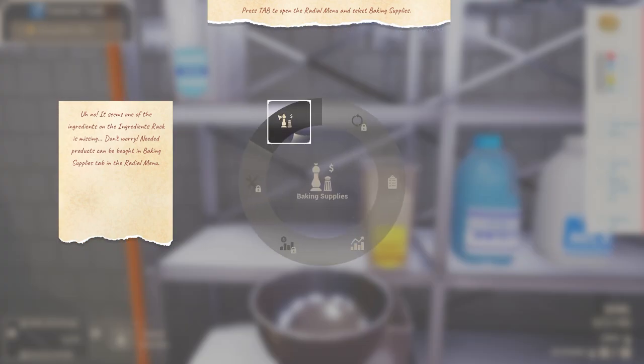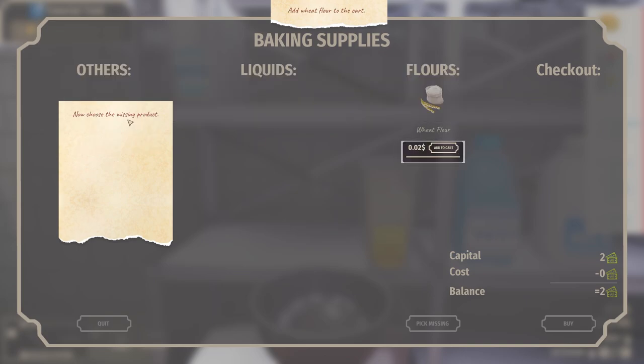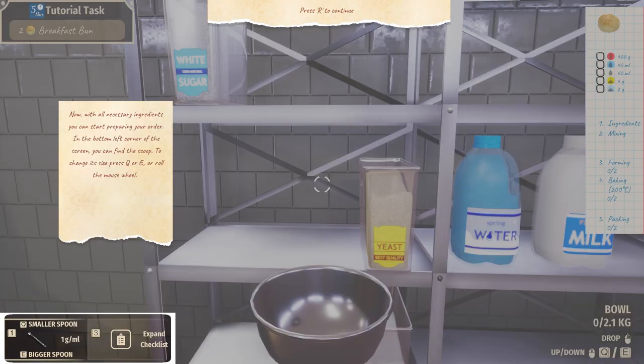In the radial menu, we need liquids. There are split into three categories: flowers, liquids, and others. Now choose the missing product. Technically I had no idea we were missing this. That's all I need? Just $2 worth of flour? You can see what's in your cart in the checkout part. Below it you can find information about your capital, cost of products, and balance after buying them. Press buy.